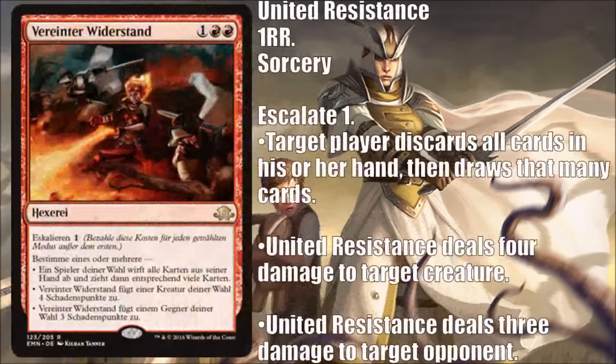Next we have a card from a German language spoiler, loosely translated as United Resistance — two red and one, sorcery, escalate one. The modes are: target opponent discards all cards in hand then draws that many cards; or United Resistance deals four damage to target creature; or United Resistance deals three damage to target opponent. Let's just start with the four damage to a creature — that's good enough to be standard playable on its own, and it makes this fantastic in limited.